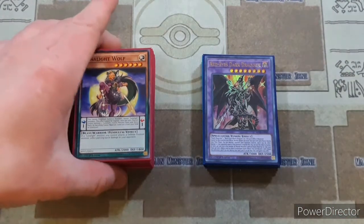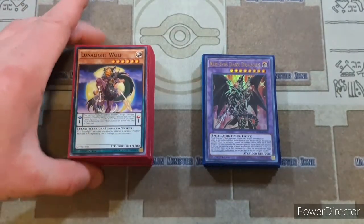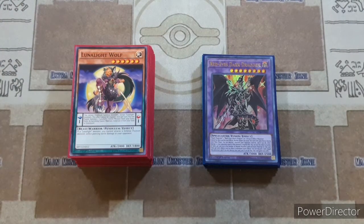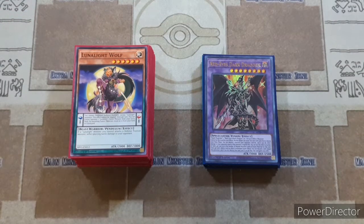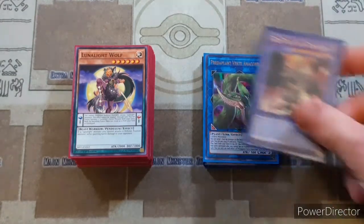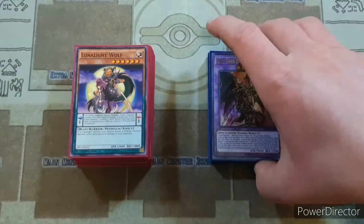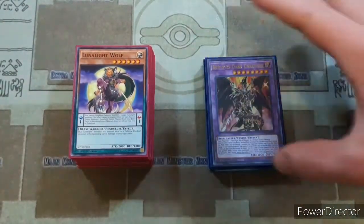I actually added in basically all of the meta-defining cards I would need for this deck, so this is not going to be a budget variant. But I have a whole lot of other Lunalight budget deck profiles. The only other expensive card I put in an old budget deck profile was Predaplant Verte Anaconda, but you guys can easily keep that stuff out. But without any further ado, let's get on with the deck profile.